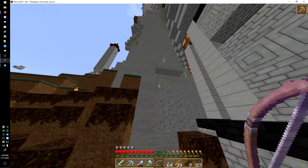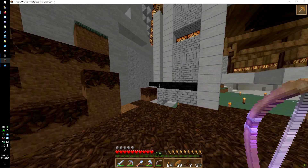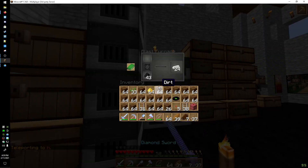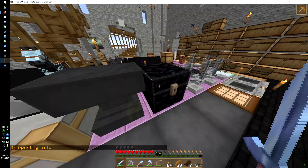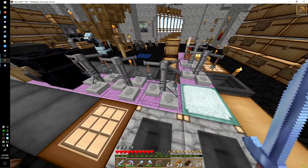That looks really nice. I want to get up top and look at the cobblestone — I really like how the stone looks, it's really nice. There's the blast furnace, stone cutters as well.